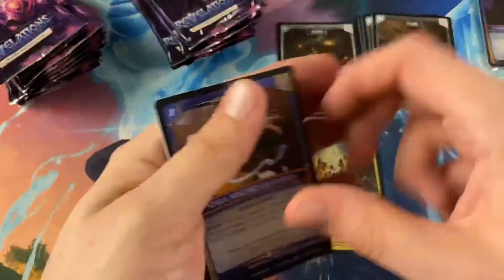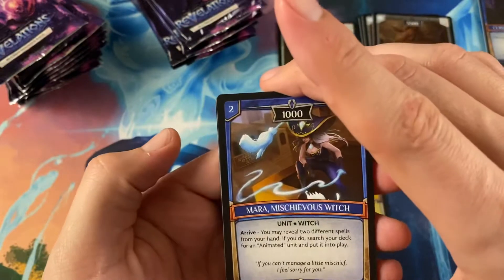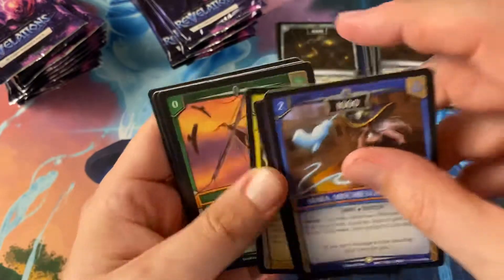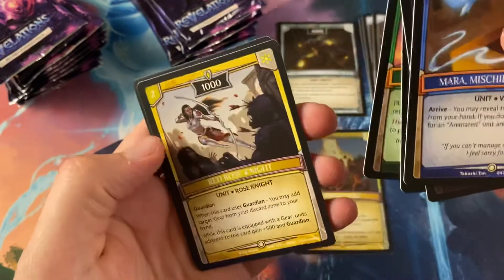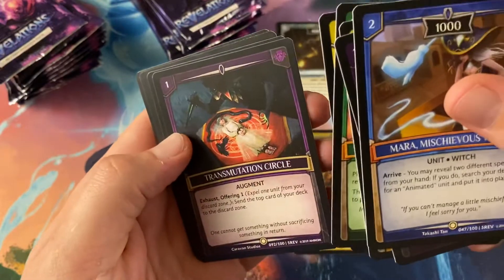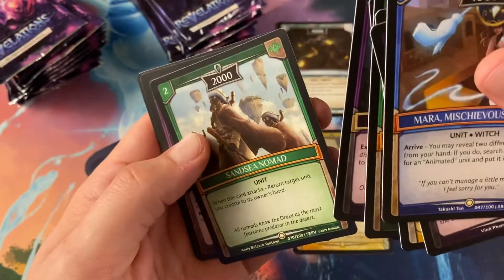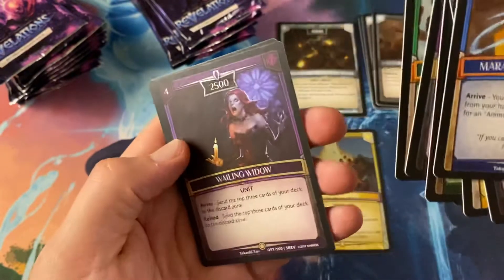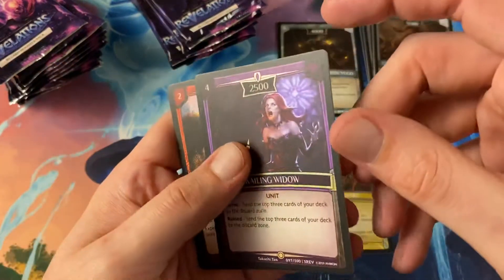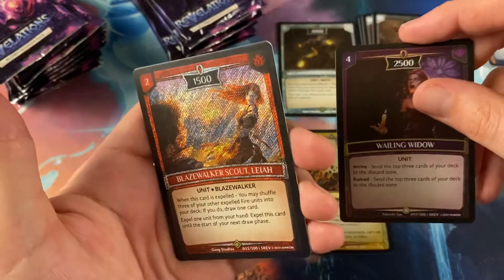Alright, Mara Mischievous Witch, Treat, Order of the Rose, Song of the Sky, Red Rose Knight, Transmutation Circle, Sand Sea Nomad — oh there's a foil Wailing Widow. I've seen her already. And then there's Blaze Walker Scout.